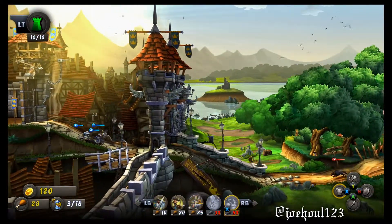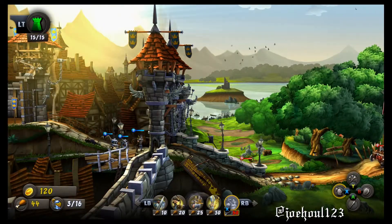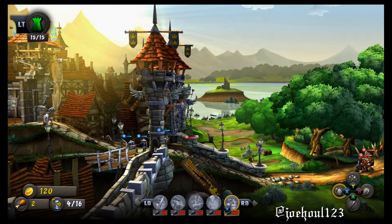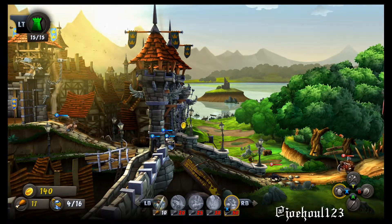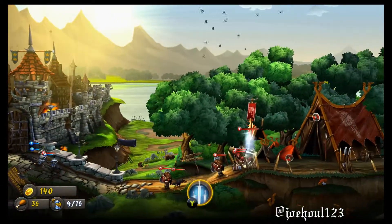All I did was make sure that I got my accuracy high enough from hitting enemies, and then just continuously spawned guys that would defeat them. In this case it was the Siege Trolls. These guys hold the enemy down at their spawn point and make sure they never even get close to your castle gates — at least at level 8.